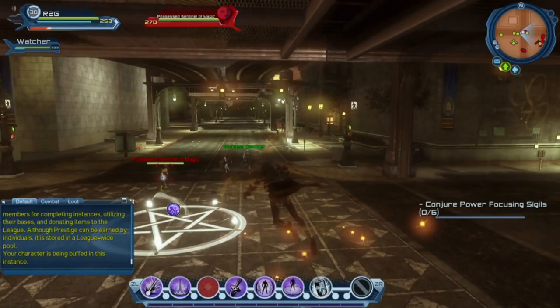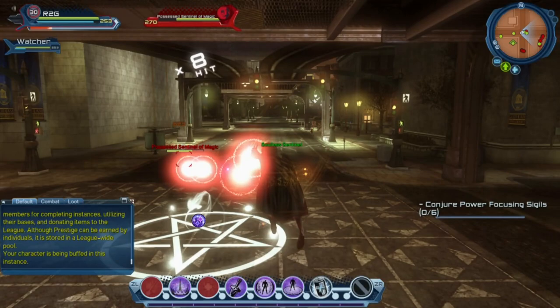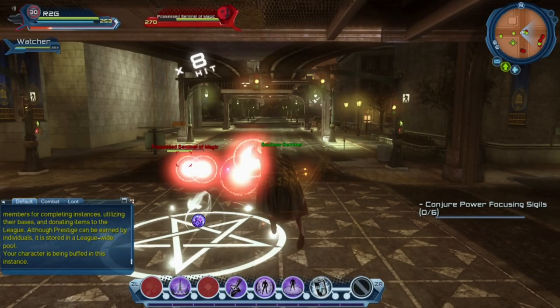Battery life was another surprise. DC Universe Online has a battery range of 3 hours and 6 minutes on high settings, up to 3 hours and 41 minutes on low settings.